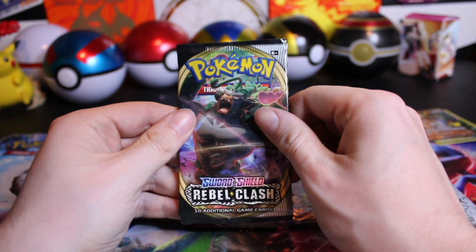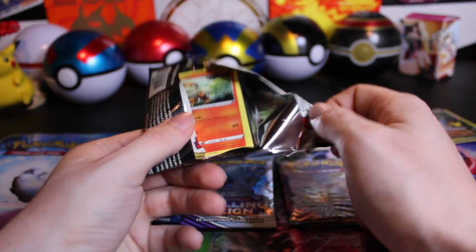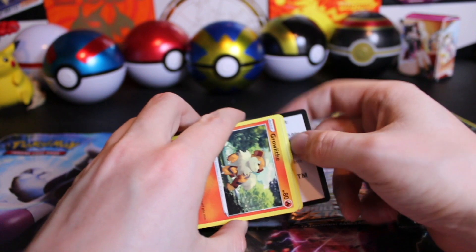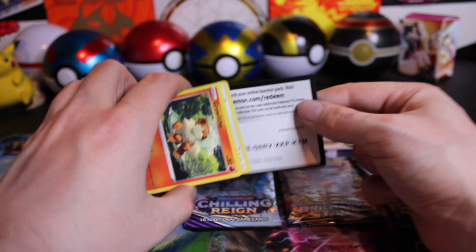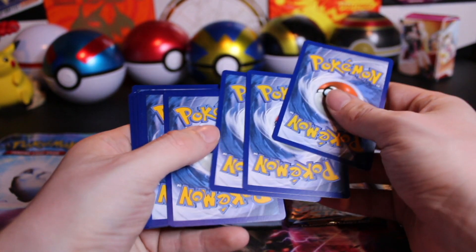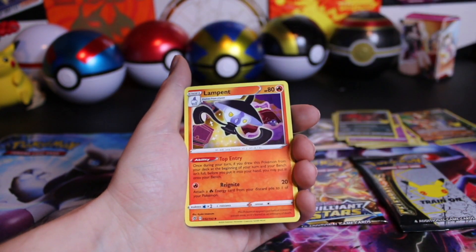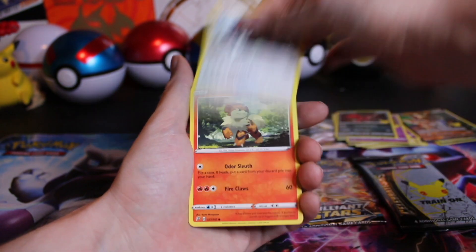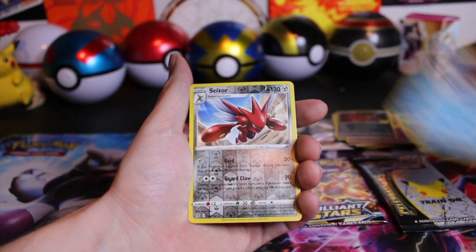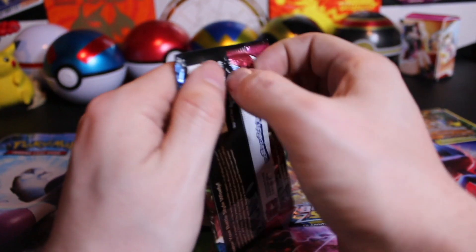On to our last pack of Rebel Clash. So far no hits out of Rebel — 0 for 5. If anybody voted for Rebel Clash having the best hits, I don't know what you were thinking. Green code card from the back, going to hope it was an error but probably wasn't. Got the Lightning, Lampent — I actually really like that artwork — Bewear, Growlithe looking awesome. The artwork is pretty nice; I haven't opened a lot of Rebel Clash.